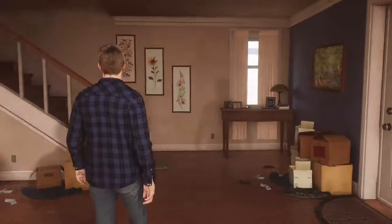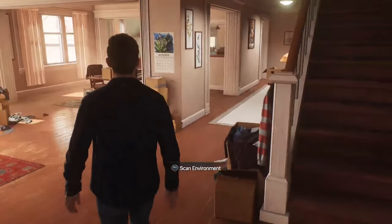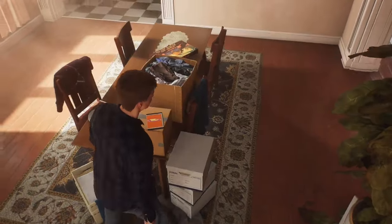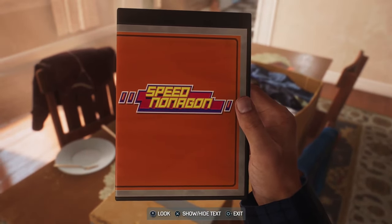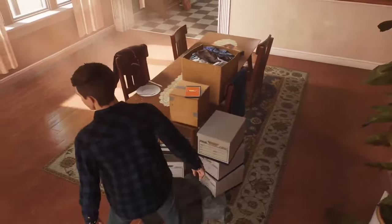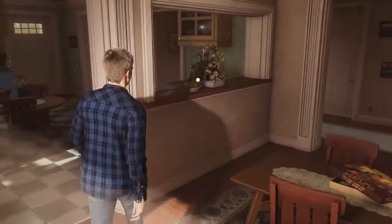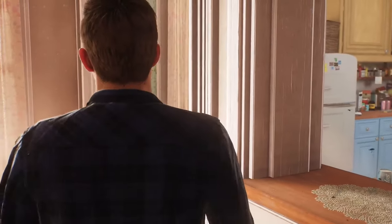I'm just going to do a quick peek around Peter's house since it's been years since we've seen him. Scan the environment - it's probably going to show all the things I need to clean for tidying up. I already saw the papers. Oh man, Speed Nonagon - find the time, this was the game Miles and Ganky were working on in the Miles Morales game. Got a board game on the table called 'It's the End of the World' - maybe a little foreshadowing. Bummer that the teaching thing didn't work out.